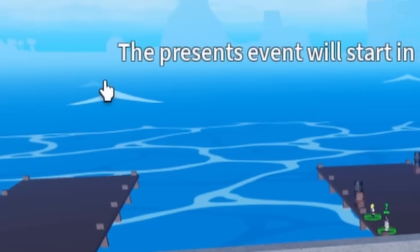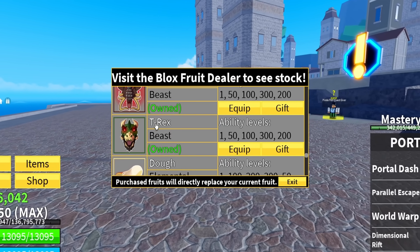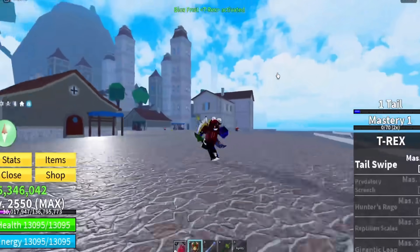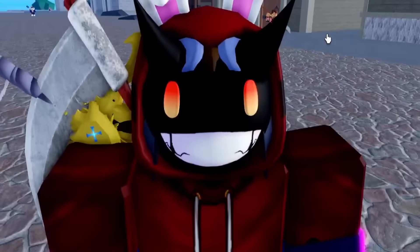The present event will start in 10 minutes. Now that we have our hands on our little T-Rex Fruit right here, let's go ahead and equip that. And let's go ahead and level up our prehistoric power to become overpowered and unstoppable while we wait for those gifts to spawn in.